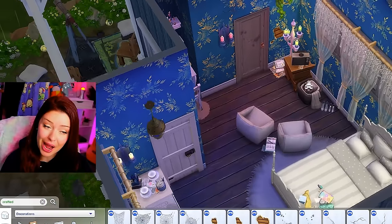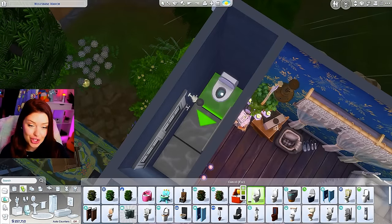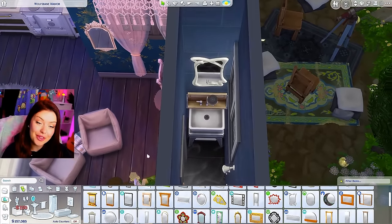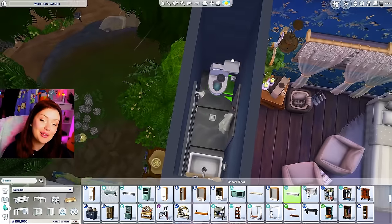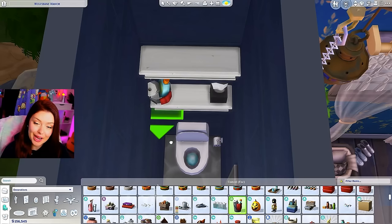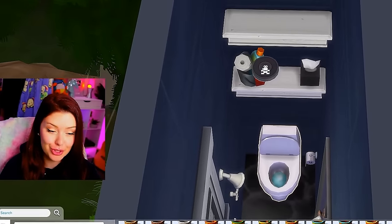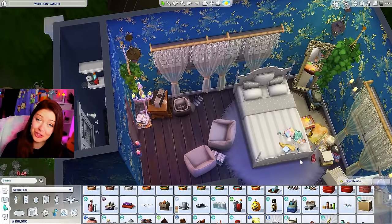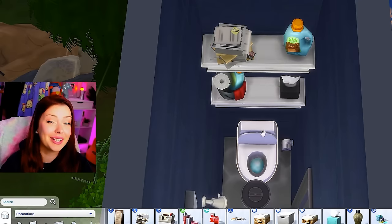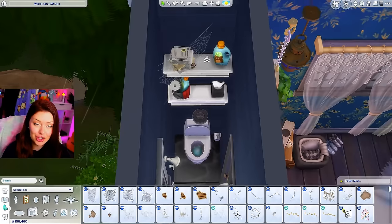Now we're going to do the bathroom and then move on. In here we'll have the toilet, the Discover University shower, and a messier-looking sink from Laundry Day. I'll use that Realm of Magic mirror and clutter up a couple shelves above the toilet — maybe some cleaning supplies that haven't been touched in a while. Maybe they bought laundry detergent with the intent of getting a laundry machine, since there's so much laundry on the floor, but they constantly say 'I'll do that at some point' and just haven't.